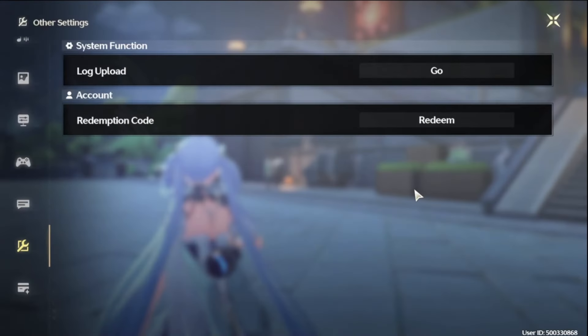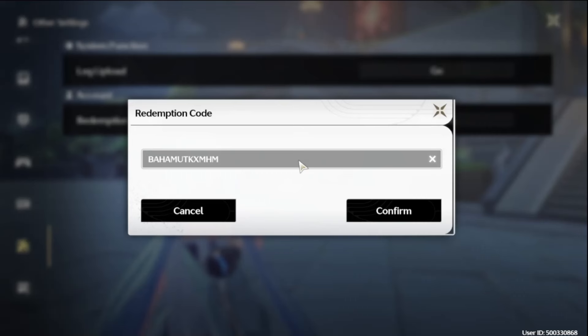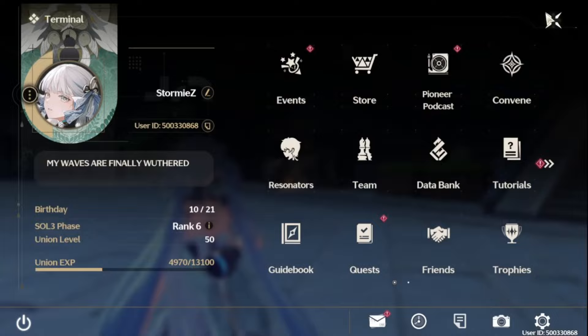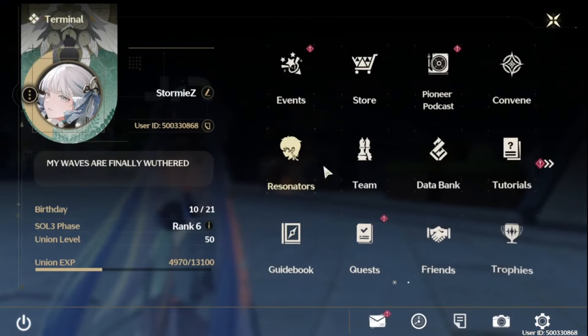The other code is BAHAMUTKXMHM — and this should also work as a code. Quickly redeem this, and I'll leave the codes in the description or the comment section down below so check that out if you want to just copy and paste.